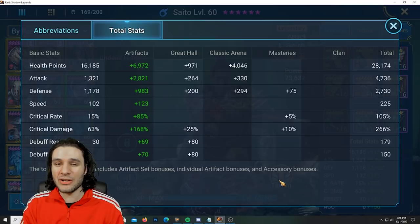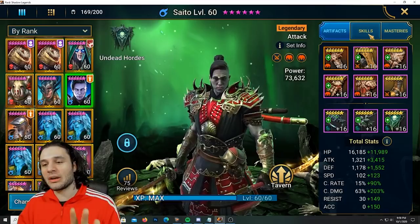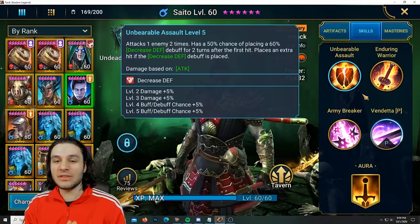As far as Saito goes in the damage gear, it's pretty free to play quality wise. Just to show you what we're working with: we have 4,700 attack, 225 speed, 266 crit damage. We are using four pieces of Cruel and two pieces of Crit Rate — a Crit Rate set I would never use on my account, but I won't dwell on that point too much.